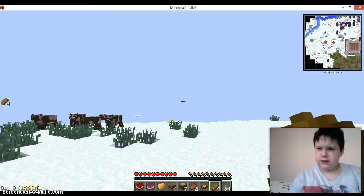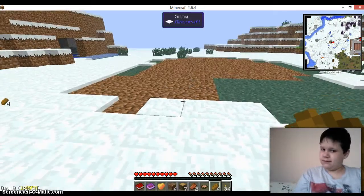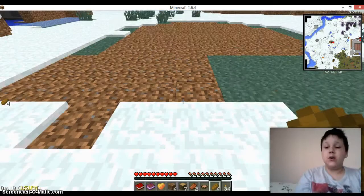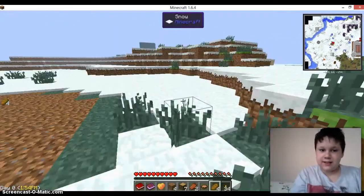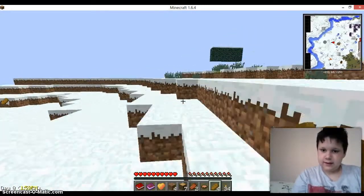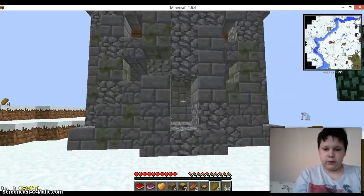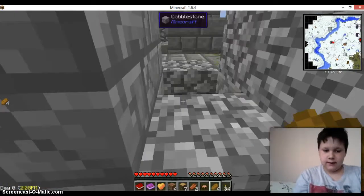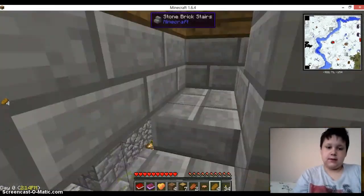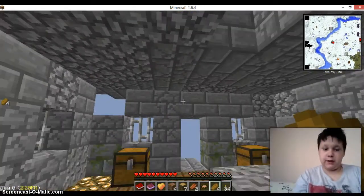We need to find a house to live in. I knew it — I knew there was quicksand! Fine, I'll just live in one of these towers. It would actually be kind of cool to live in one of these towers — so yeah, we'll just live in one and fix up everything.